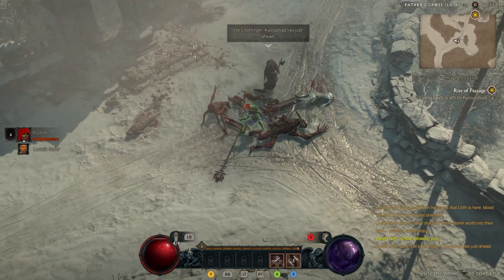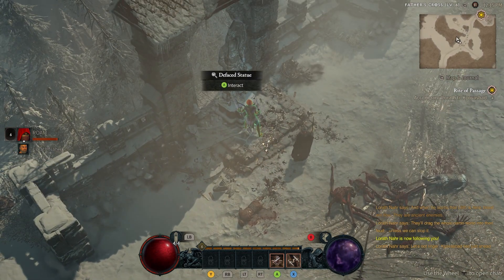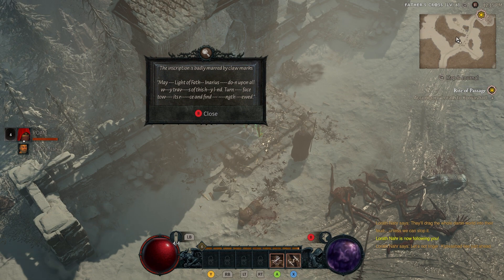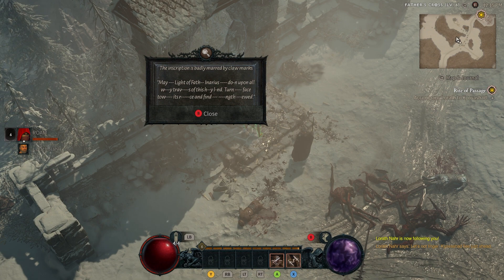The question is, which side do we want to be on? Kyovashad lies just ahead. We interact with a marker — badly marked by Clotmox. May something light a faith in Arius down upon all — yada yada yada. Let's get into town and see if we can get some crafting going on.